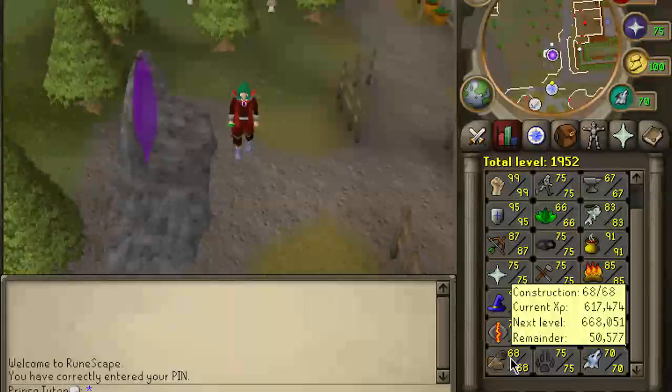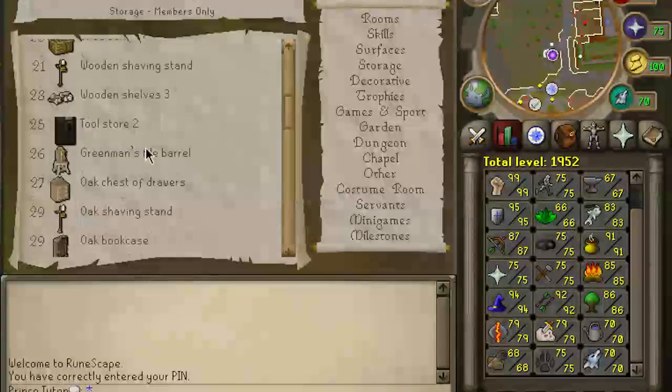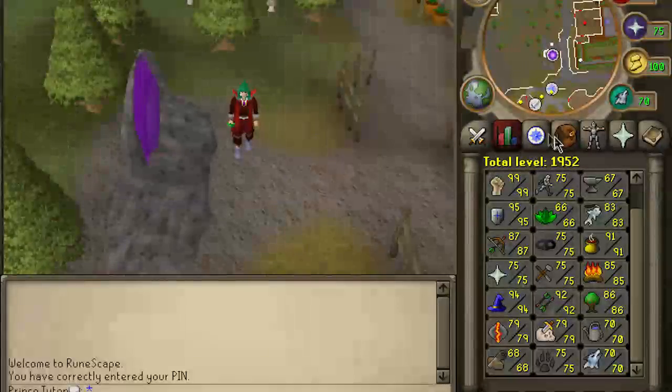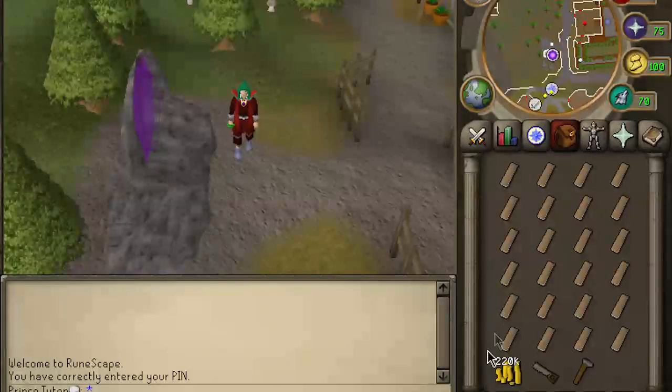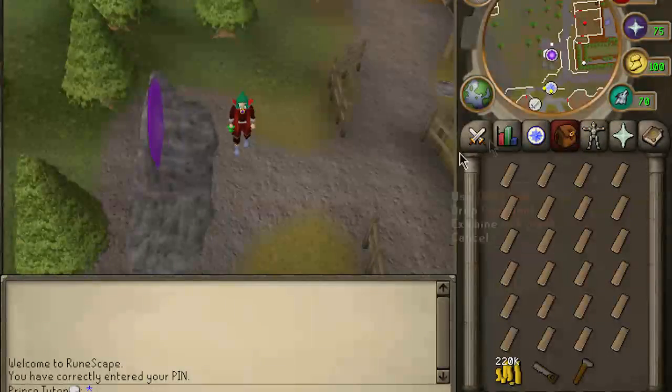Oak larders require level 33 construction, and you build them in your kitchen. You build them using eight oak planks, a saw, a hammer, and the method I'll be using is the butler to bring me planks.